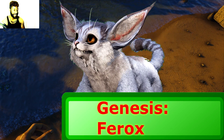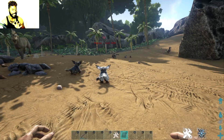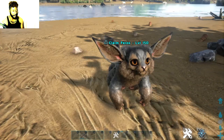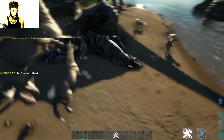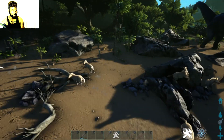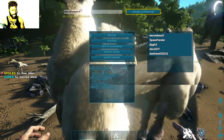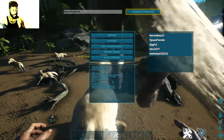Now I'm spawning the ferrox from Genesis — I spawned both the big form and the small form. Then I started spawning unicorns too, which I think are the rarest dino in the whole game. I spawned a lot of those unicorns in.